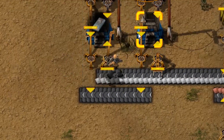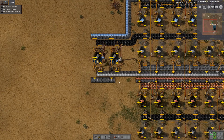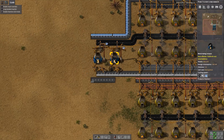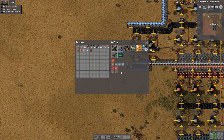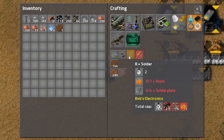Metal mixing furnaces do not automatically select the recipe - you have to do that manually. After loading up the furnace, we can see it's running. We are now producing solder plate. The next thing we need to do is turn the solder plate into solder.